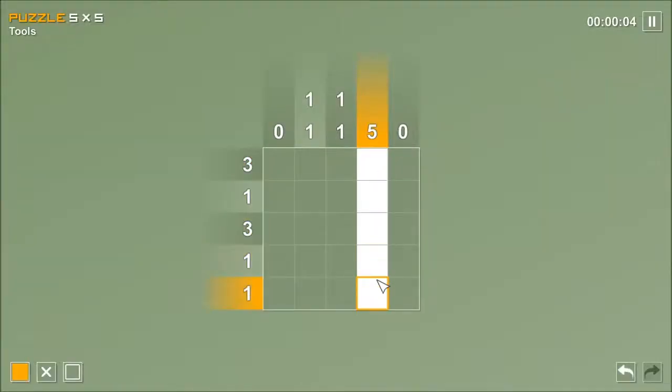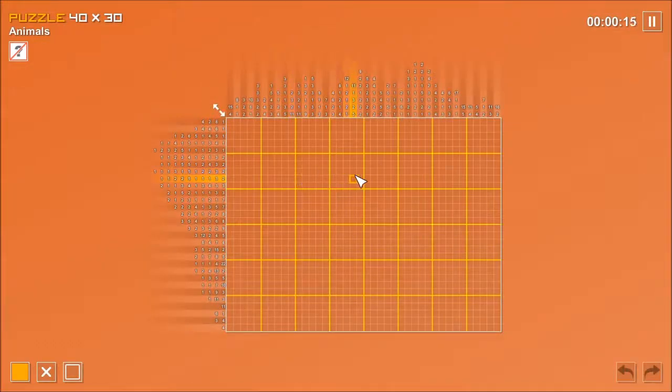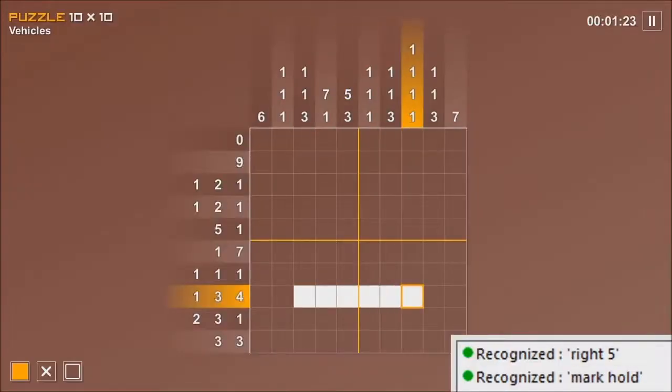While you can play this using the mouse, because the size of the squares varies so much across the puzzles, it's best to make voice commands which use the keyboard controls. The spacebar fills squares as part of the pattern. X marks things as not part of the pattern.